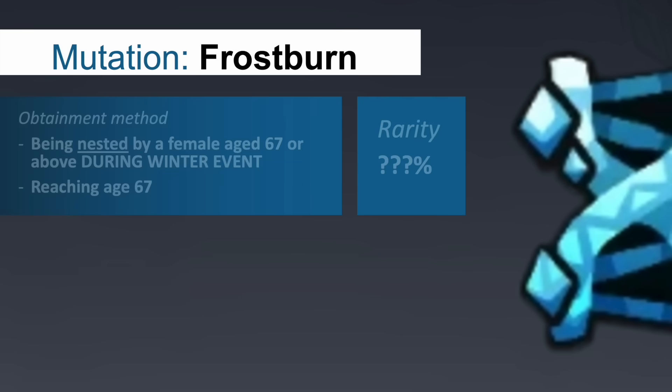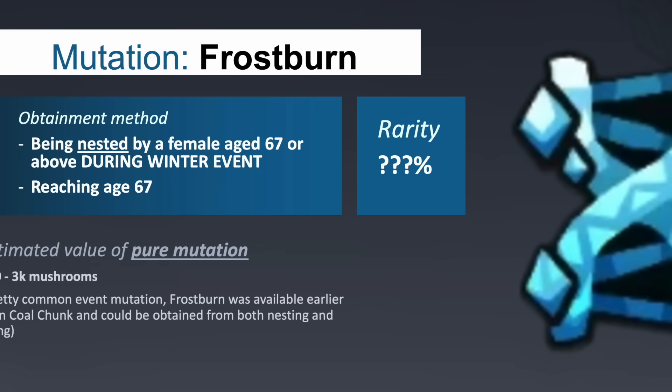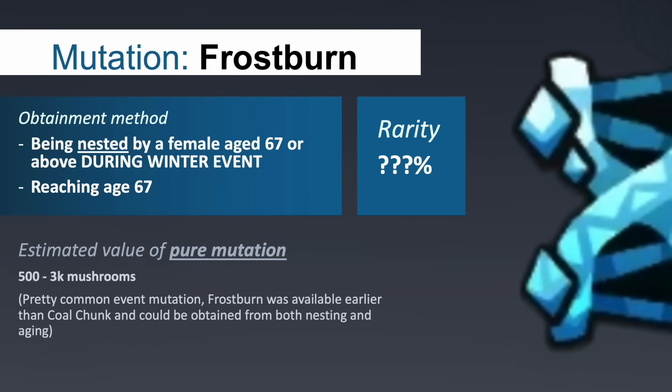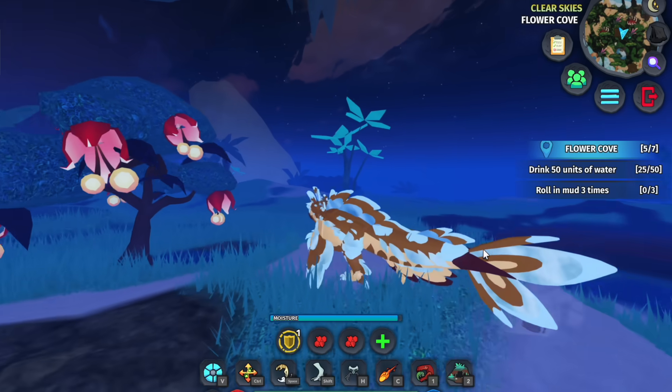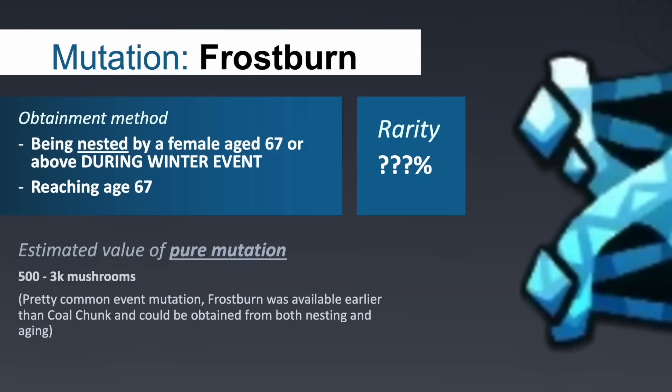The first winter mutation introduced was Frostburn, where affected species would only have some parts of their body changed to display a light blue colour, accompanied with icy textures, with the unaffected areas being customisable by the player. The eyes and claws would also appear neon light blue if the species has any.